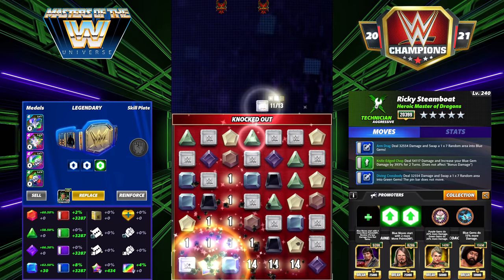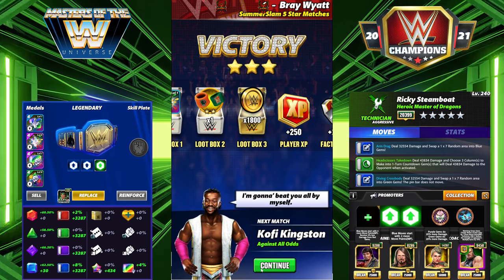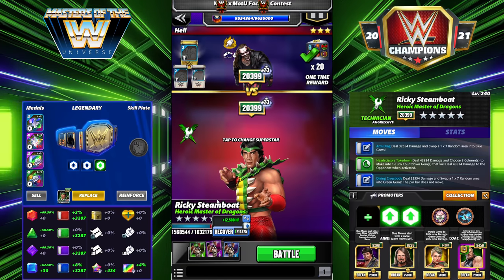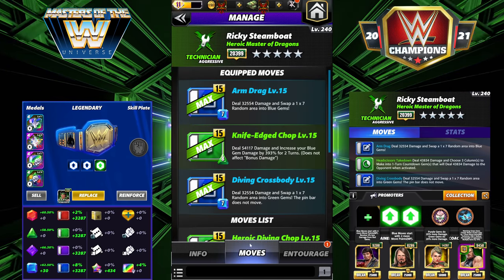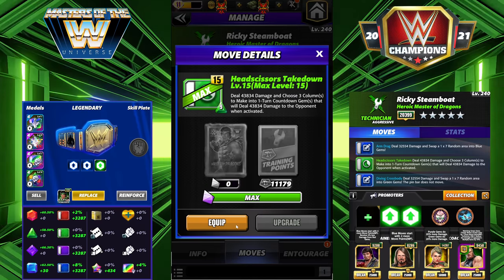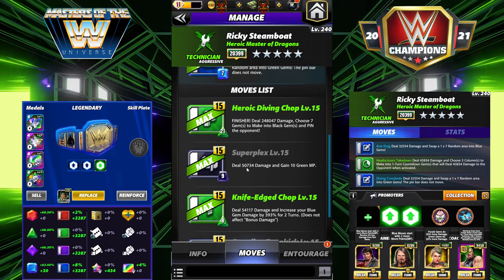Now let's look at the last set — I have trouble deciding which one I like more. The five-star is very similar; we're just changing one move. For this preview I'll use DX Triple H, who most people don't have, but in a regular feud situation you would not need him — that slot would be open. We're going to bring in the Head Scissors Takedown: choose three columns to make into one-turn countdown gems that deal 43,000 damage to the opponent when activated.